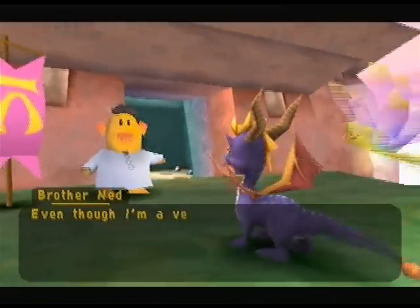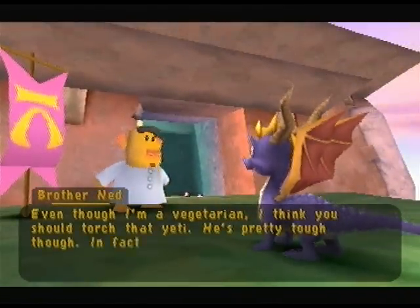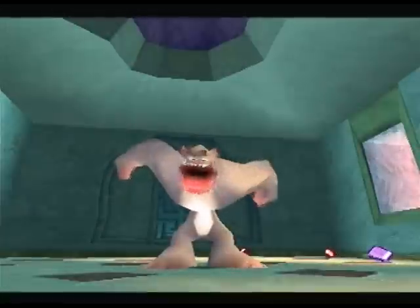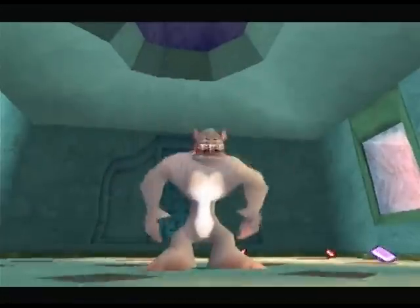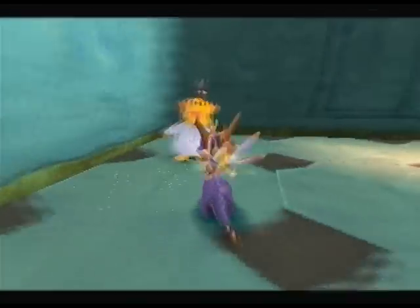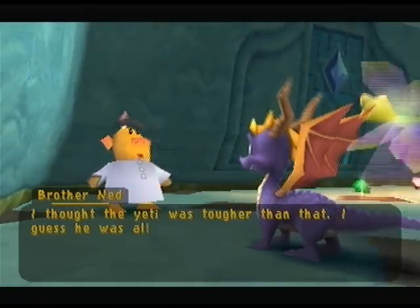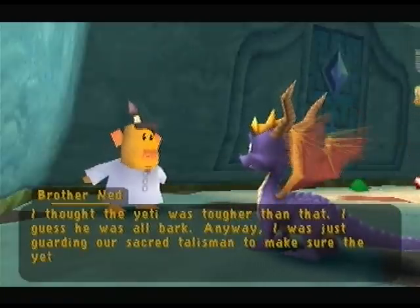'There's a horrible yeti in there. Even though I'm a vegetarian, I think you should kill that yeti — he's pretty tough though. I'm not so sure you're up to it.' Just watch me — I'm going to burn his ass. Why is there a cutscene? Oh, my yeti friend — I thought the yeti was stopping them, but I guess he was all bark. 'I was just guarding our sacred houseman to make sure the yeti didn't eat it.'